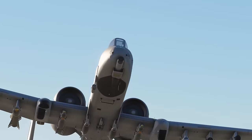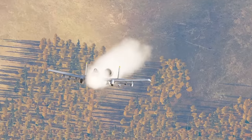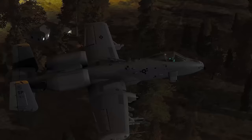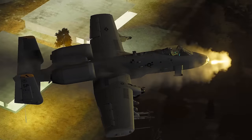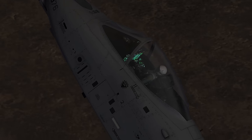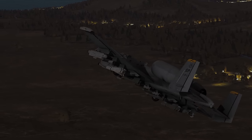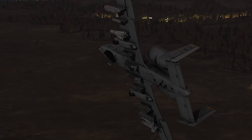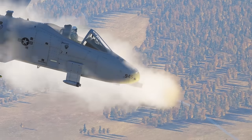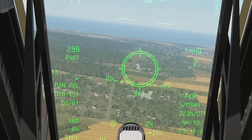Primarily the 30-millimeter GAU cannon on the front — it can destroy tanks, it can destroy airplanes, it can destroy basically anything. This plane is an air-to-ground beast with so many missiles. There are racks where you can just attach a 3x missile rack on. It's amazing — there are so many possibilities with this thing.